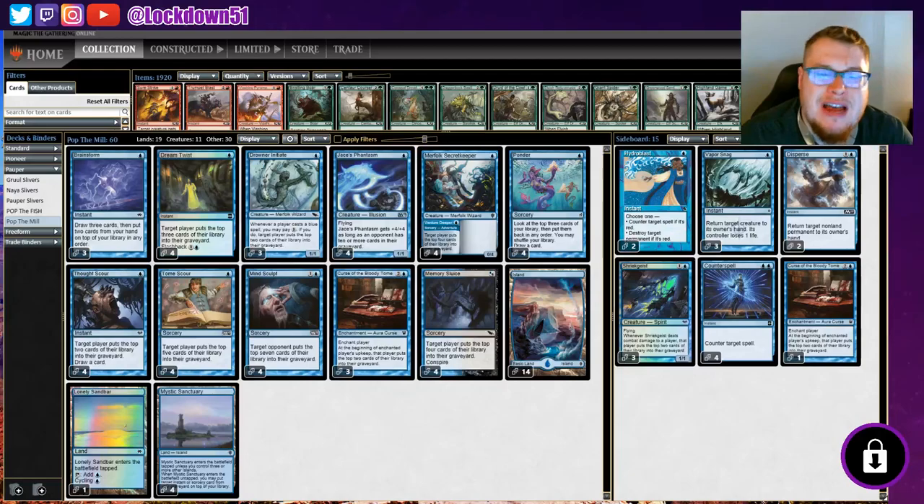Welcome back everybody. It's time to lock down some MTGO. We're doing something different today — we're doing some Pauper mill. This is a deck I created; I haven't seen a deck like this out there. It's a very aggressive mill deck, kind of similar to my Pioneer deck. I like having creatures in the mill, and we've got a lot of good ones in Pauper still, including Secret Keeper and Jace's Phantasm. I'm going to go over the rest of the deck list.